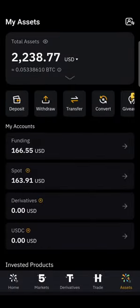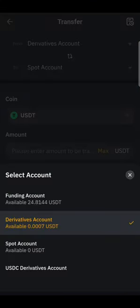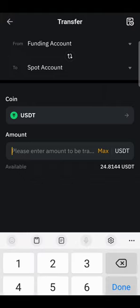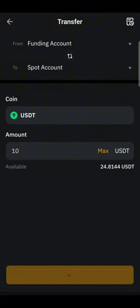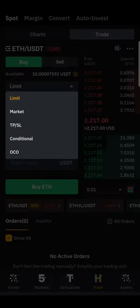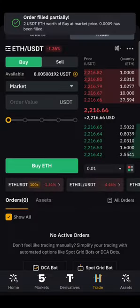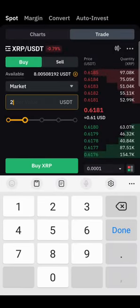If you want to buy crypto, just go to trade and transfer. There are different accounts — you can see the funding account and the spot account. Transfer from USDT to the spot account. The spot account is the place where you trade for crypto. Let's say $10. You can buy ETH, for example — go limit or market, usually I use market. You can buy ETH at $2, or buy XRP with a very low dollar like $2 as well.